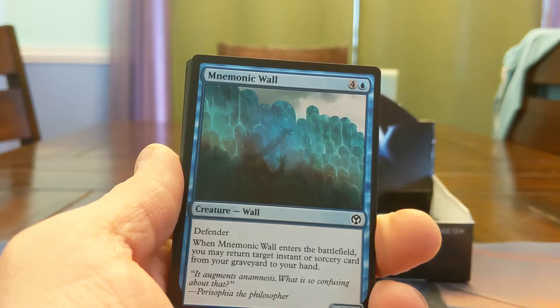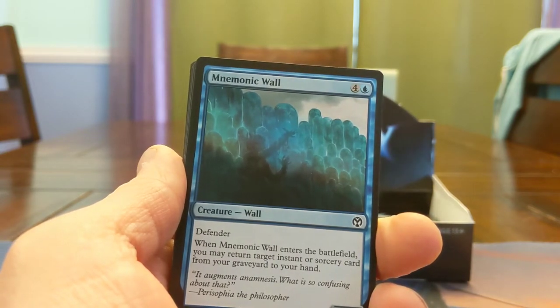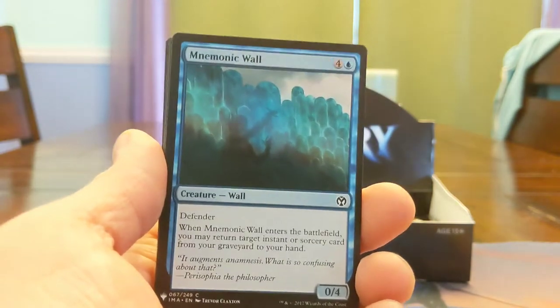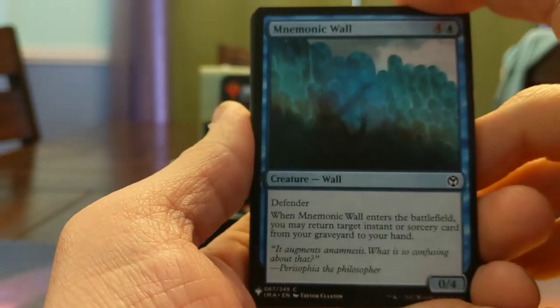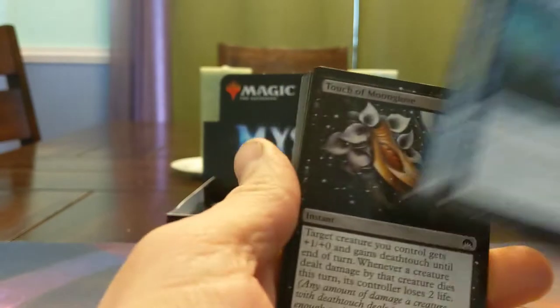There was this and Izzet Chronarch — 5-mana creatures that would get instants or sorceries back from your graveyard. The 0/4 stat lines are usually a little bit better than a 2/2 for that type of effect. I've drafted this card a lot, I really really like it.